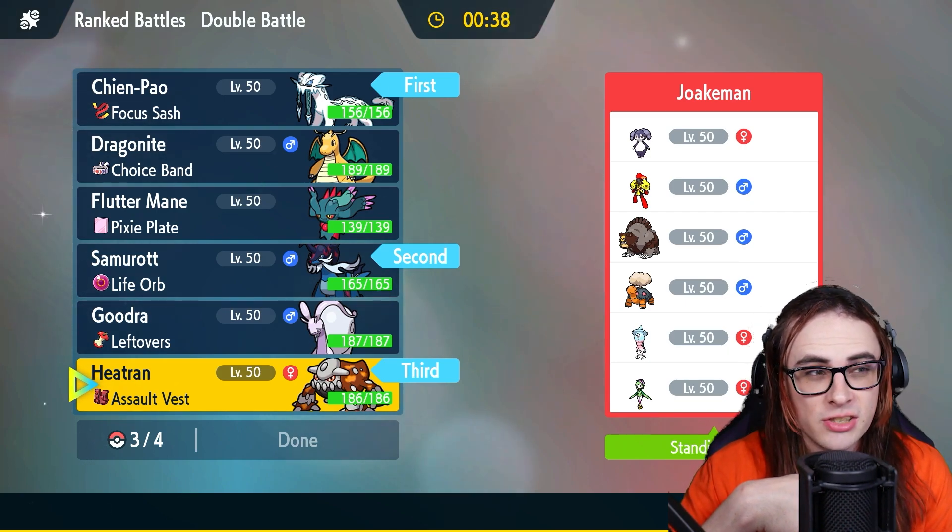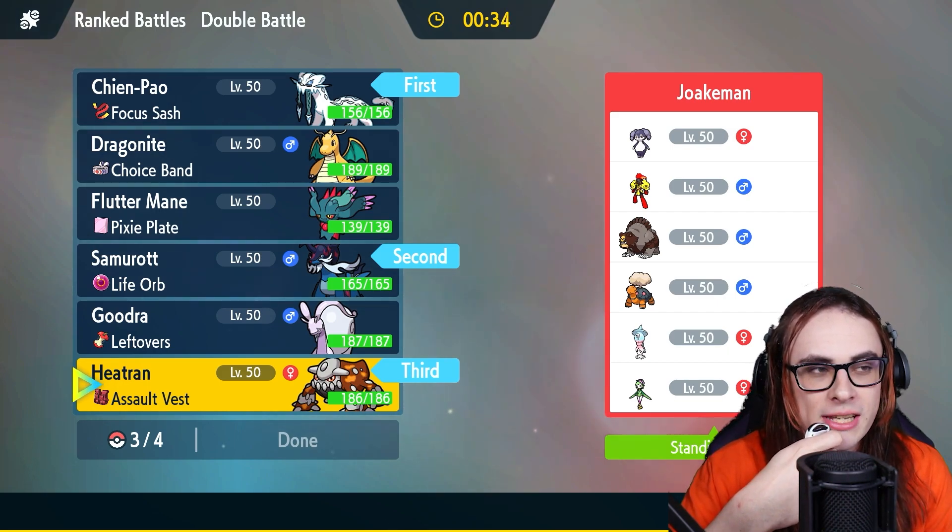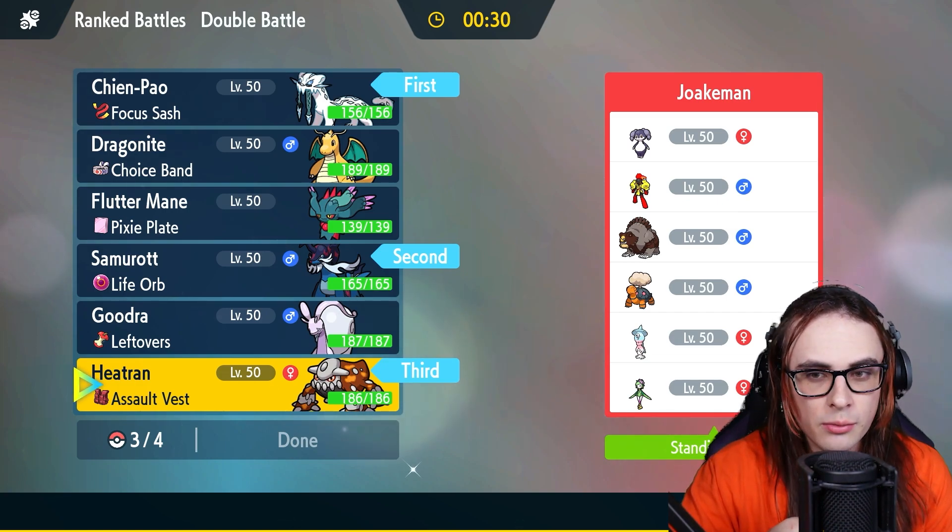Because Terra Bug Heatran actually walls this comp to all hell and back. It's great for Torkoal, for example, it's great for Armarouge. It's also really good for stuff like Ursuluna, which is amazing.